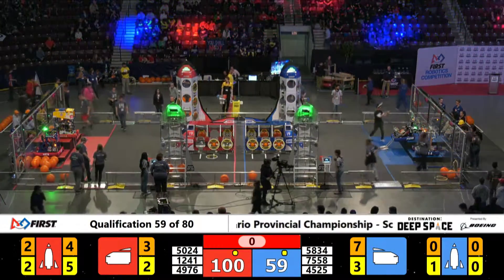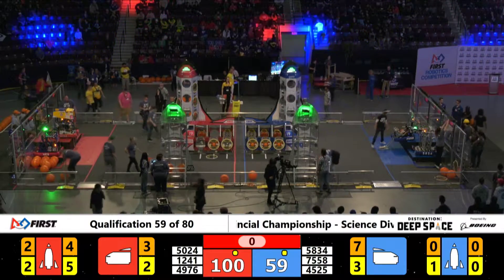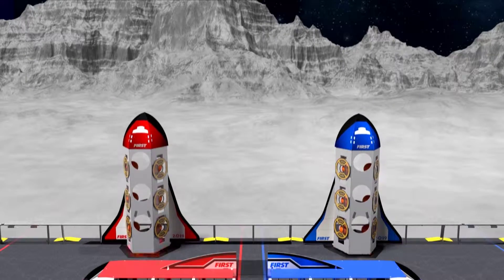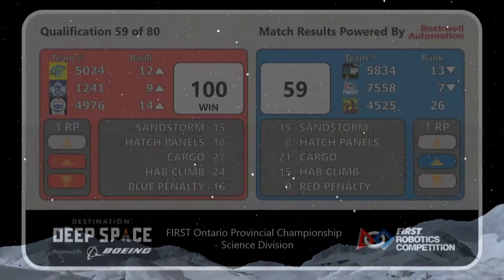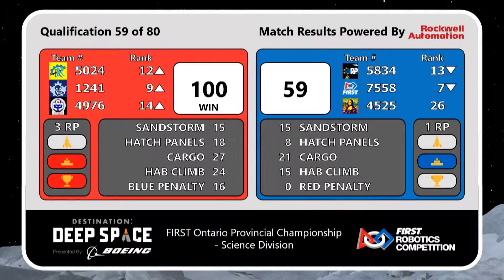And we've got a score for you. Qualification match number 59. The screen says Red Alliance takes that. Red heads to the sky first with a win of 100 points. Blue Alliance, 59. Other rankings go down on the Blue Alliance, but they do get the climbing points of that one RP.